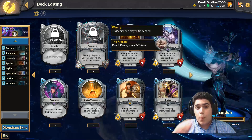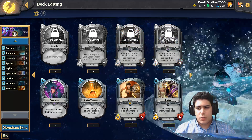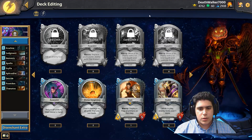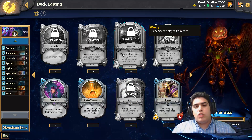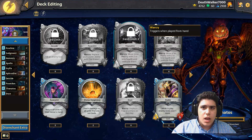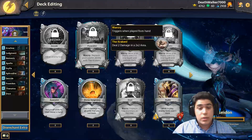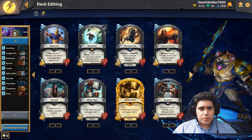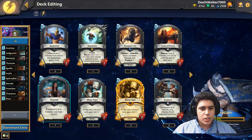Poseidon puts your opponent on a clock in the late stages of the game. Thanatos gives some removal and a body on board - keep in mind you can finish a summoning stone with Thanatos. Anio is the only five-drop and the most expensive card, letting us deploy aggressively onto their zone and buff everything on their side of the board, especially all the spiders. If you have an Apollo it gives them plus two damage.